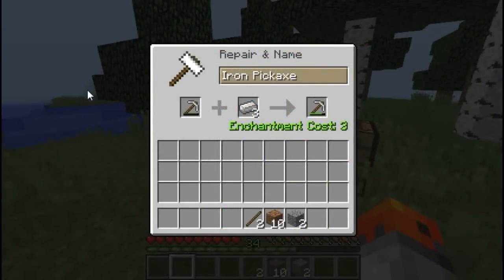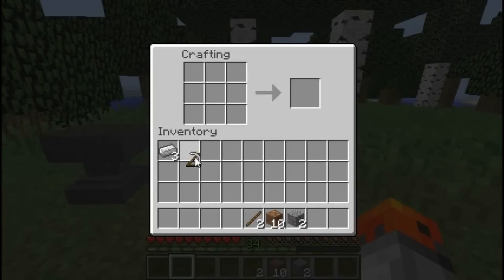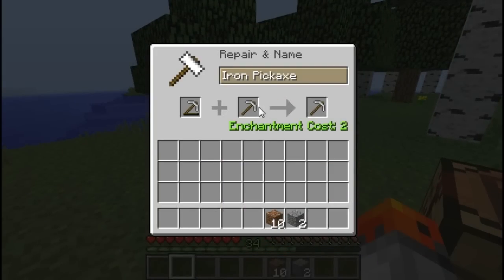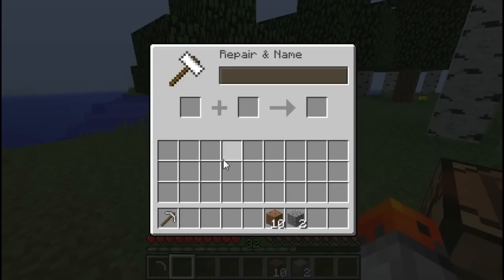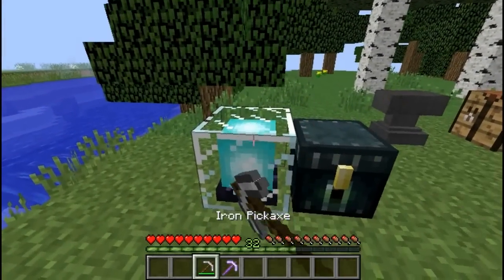Instead of repairing a tool with resources that you used to make the tool, just make a new one. So here I have an iron pickaxe — I'm going to make a new one and now I'm just going to combine it. In the end I spent less levels and also fewer resources to repair it.